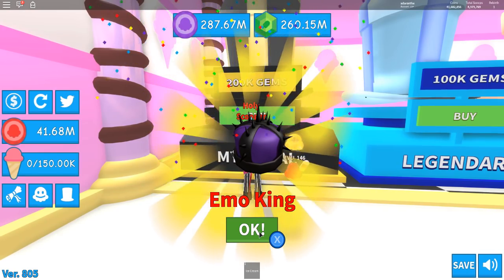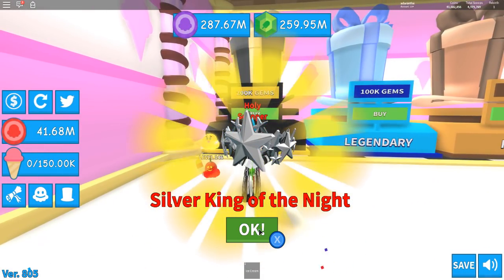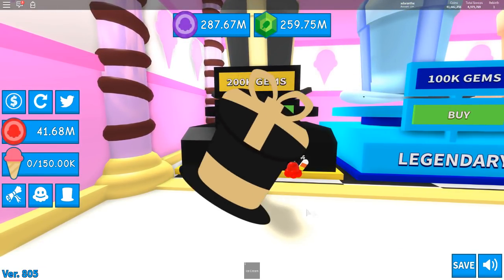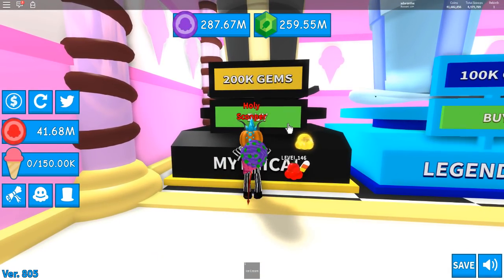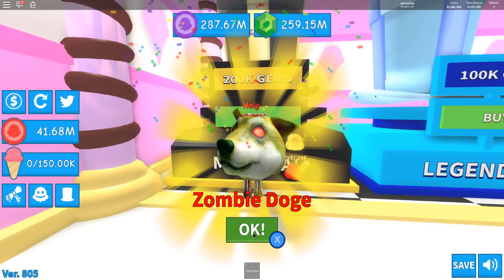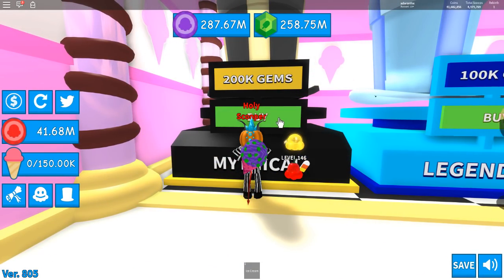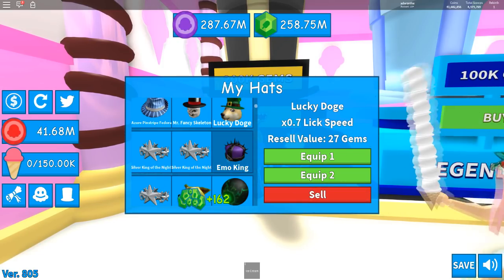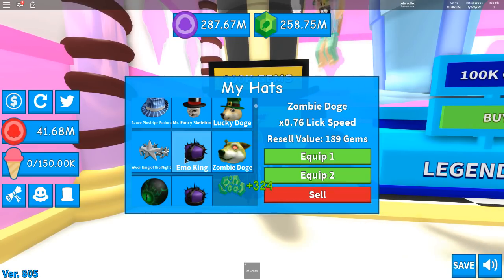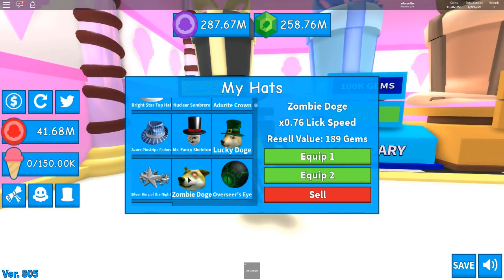We got another Lucky Dog — I don't want that. Emo King — really, game? Come on. Next one: Silver King of Knight. We got another one of those. We got another Emo Crown — we don't want that. Got a Zombie Doge — oh that is sweet! Overseer's Eye — what is that madness? Okay, let's delete all the doubles we have. One, two, three, four, five, six, seven — we have some nice hats and I want to try one on right now.